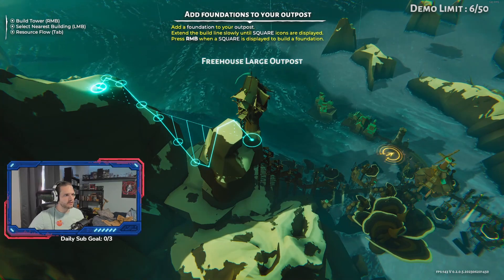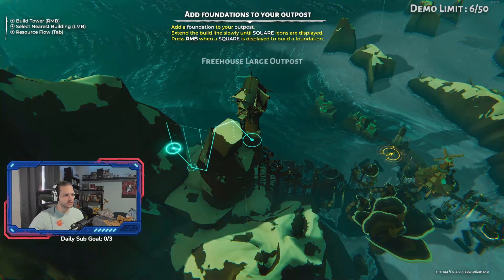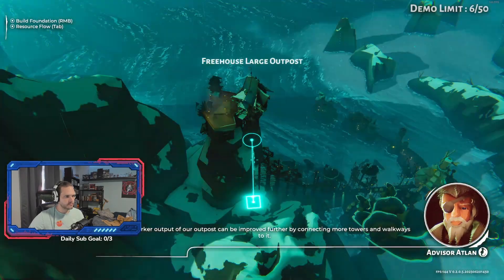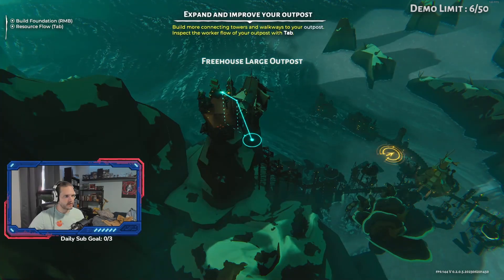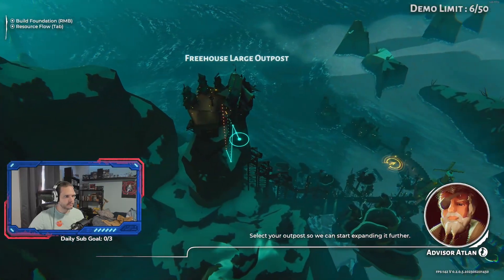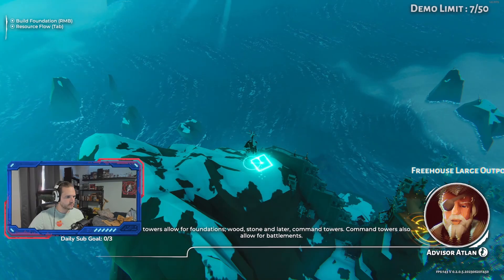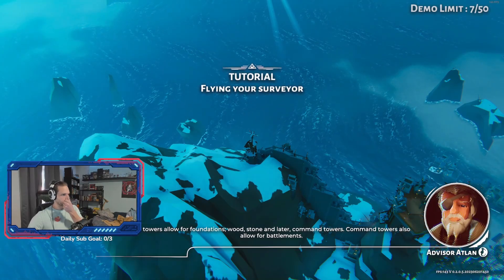Add a foundation to your outpost. Extend the build line slowly until square icons are displayed — right mouse button when a square is displayed. Just extend out slowly and you get to see the square. The worker output of our outpost can be improved further by connecting more towers and walkways to it. All towers allow for foundations: wood, stone, and later command towers. Command towers also allow for battlements.